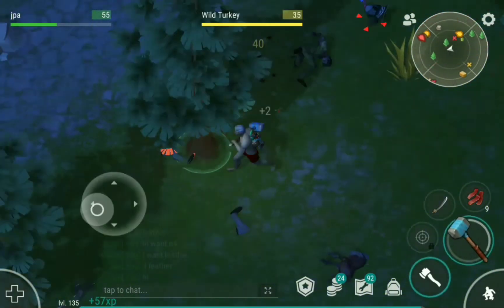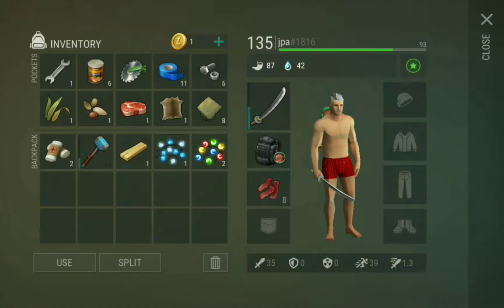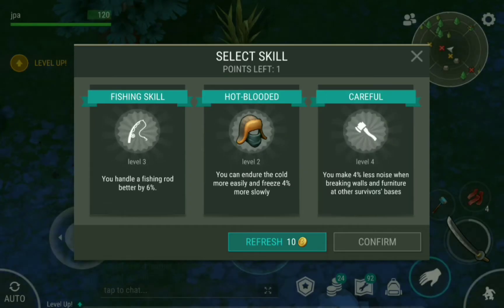Do everything and kill every single deer and every single wild turkey. There's always going to be a rotor bloater in the yellow zone, so kill them here too.